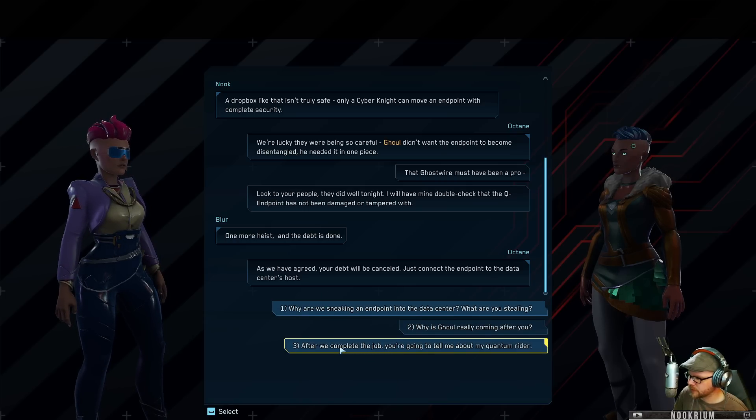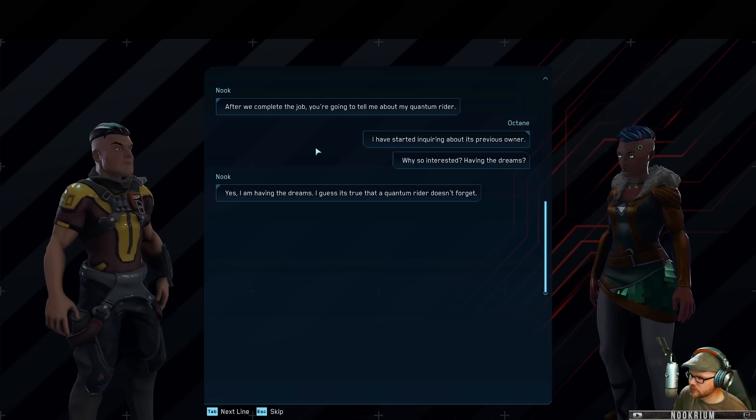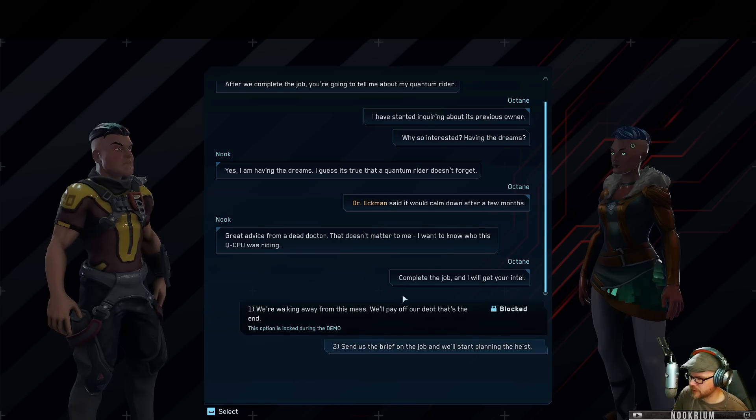Look to your people - they did well tonight. Double check that QN endpoint has not been damaged or tampered with. One more heist and the debt is gone as we agreed - your debt will be cancelled. Just connect the endpoint to the data center's host. After we complete the job, you'll tell me about my quantum rider, right? You started inquiring about its previous owner - why so interesting? I'm having the dreams. I guess it's true that a quantum rider doesn't forget. Dr. Ekman said it would calm down after a few months. Complete the job and you'll get your intel.